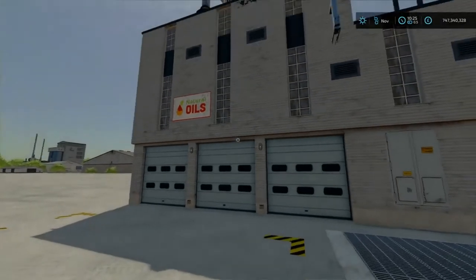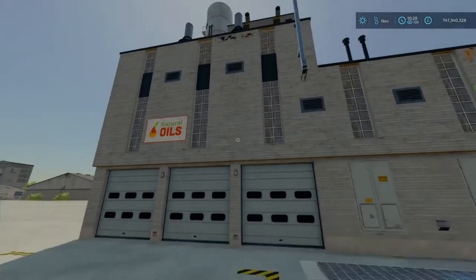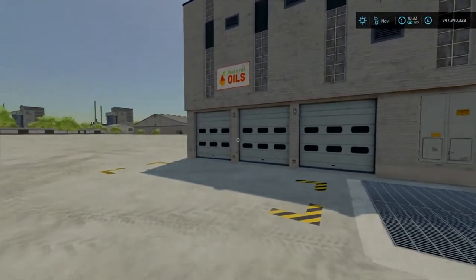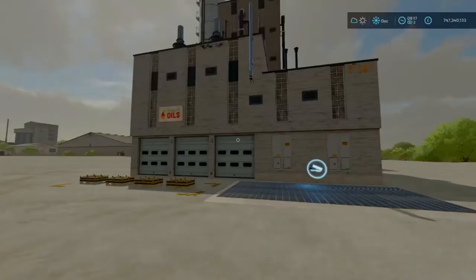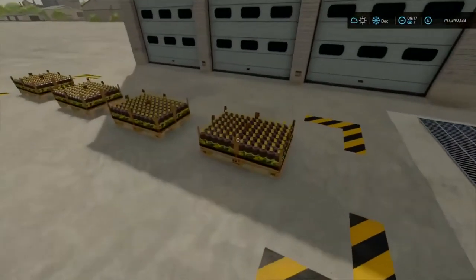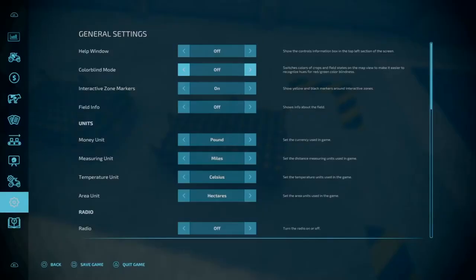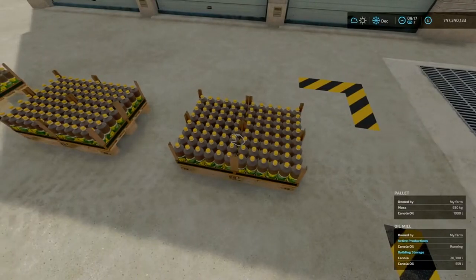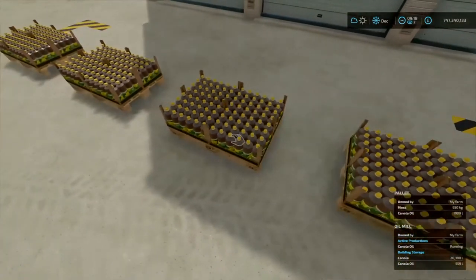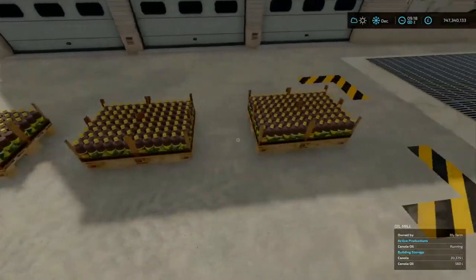Since we're starting to produce some oil, we're going to set it to store. Then fast forward time here, and within the hour we're going to have some oil products coming out. Here we are on the next day and we've got some product out. Let's turn field info on — and as you can see, we've got canola oil: 1,000 litres, 1,000 litres, 1,000 litres, and 1,000 litres. That is four pallets worth.